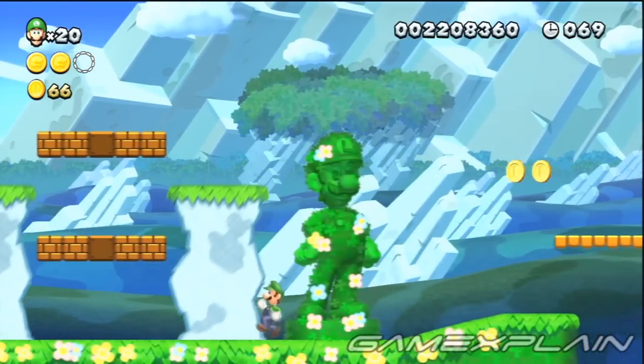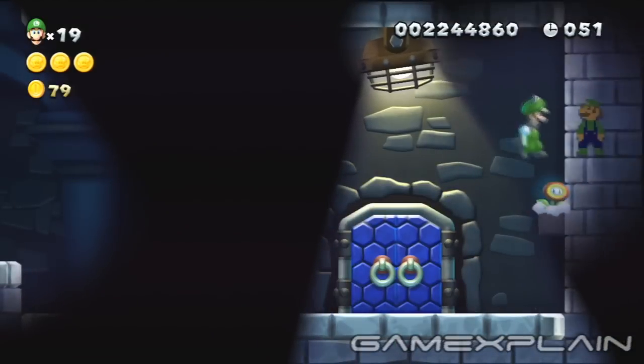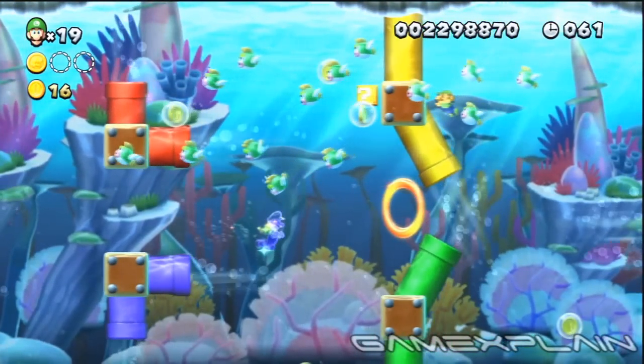You can't miss the 4th bush in Acorn Plains 5 that's shaped like Luigi. Before you venture through the boss door in Acorn Plains Castle, look for an 8-bit Luigi above a hidden block on the right. In Acorn Plains Secret Level, look for an 8-bit Luigi when you reach the Red Ring next to the yellow pipe before it swings outward.